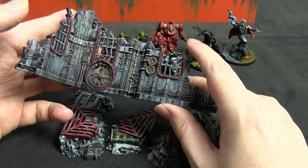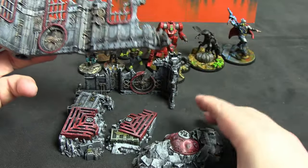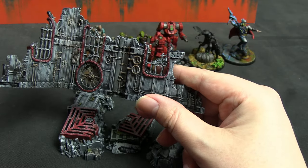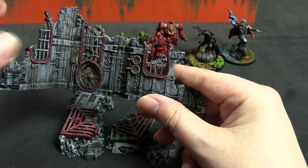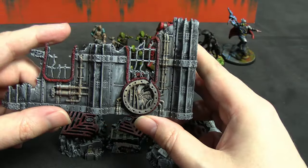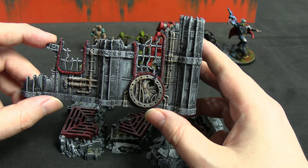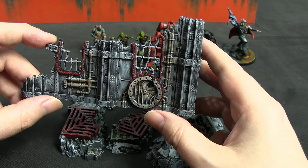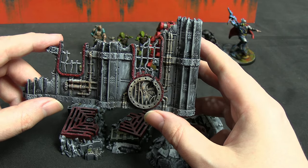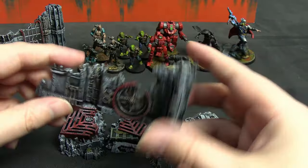On top of that he used a dry brushing of Glaivewraith — which is the base coat I use for all the models I paint — and I did the same, trying to stay slightly higher up each layer, more towards the edges and tops and details. For his third dry brushing he used Screaming Skull; I didn't have that anymore so I used Ulthuan Grey instead, which creates basically the same effect.